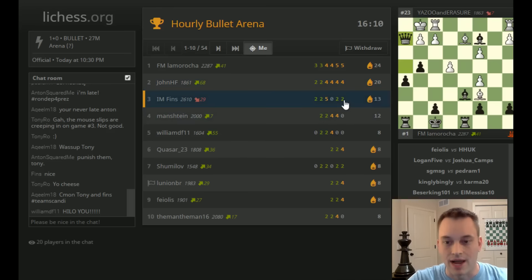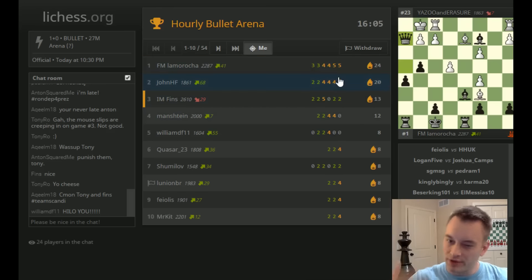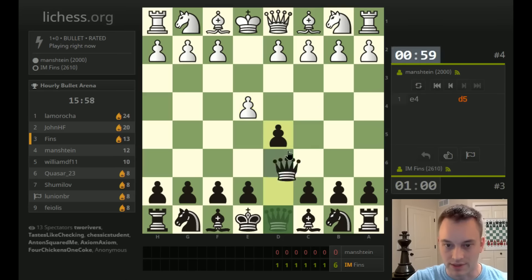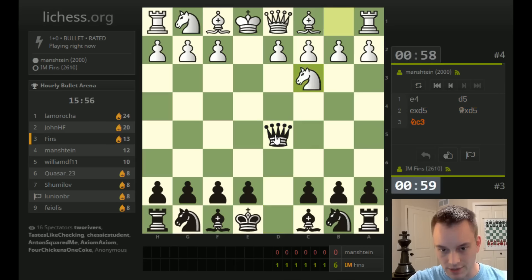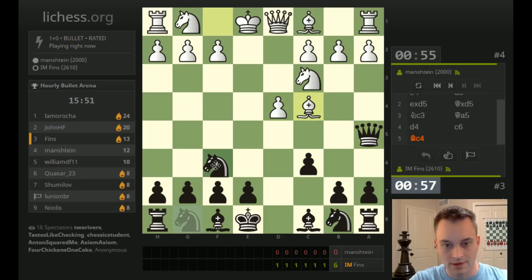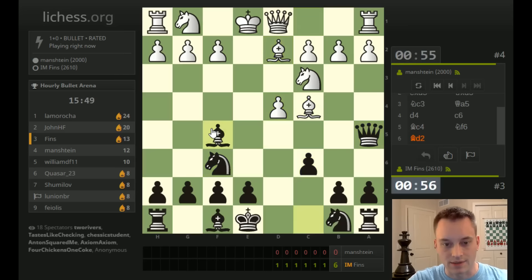I am stringing together a streak now, but La Marocca and John HF are both still streaking, hopefully playing each other — maybe one of them can eliminate the other. I'm not going to berserk this game — it's probably a little early still to berserk. Let's just stick with the Scandi, play a queen a5 variation. Go c6, bring the knight out to f6, bishop out to f5, as is customary in this line.